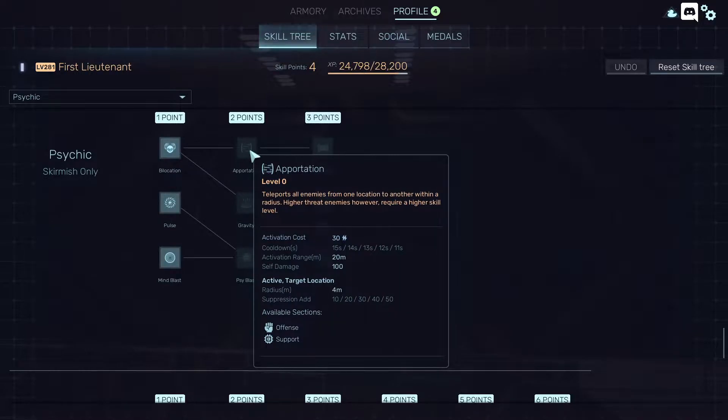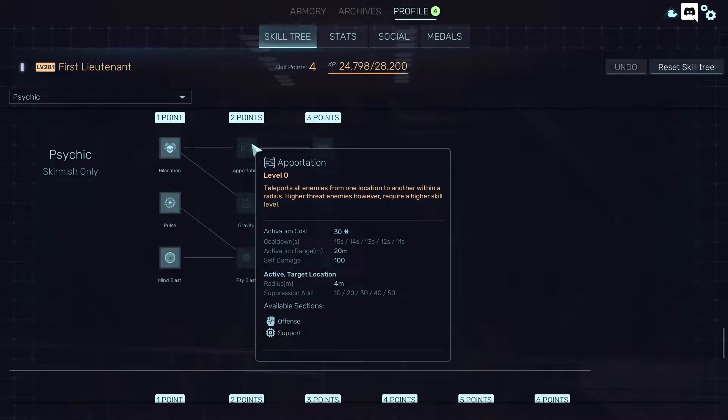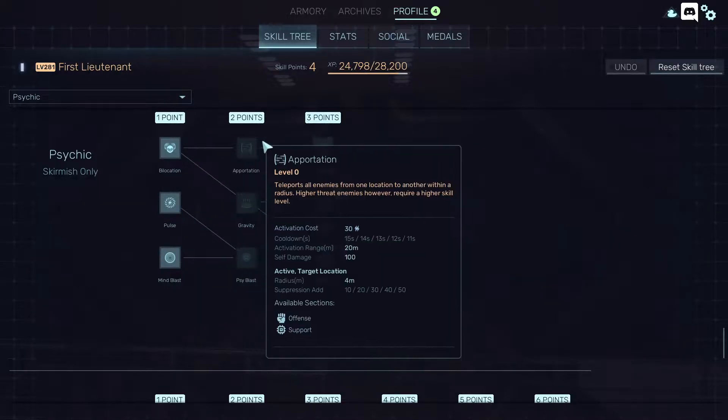Apportation basically teleports the enemy creatures, which will be very useful. For example, you'll teleport the enemy creatures into a minefield, or even an air strike, or even a nuke. Of course, I'm not sure if you can teleport the bigger creatures, but it has its uses probably.